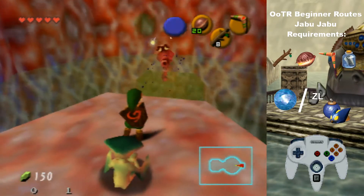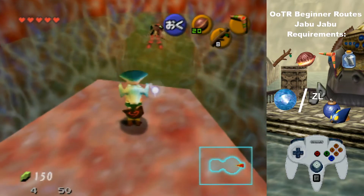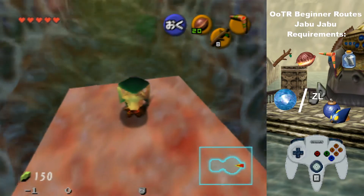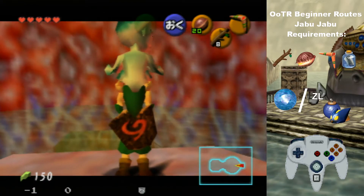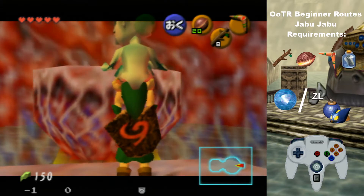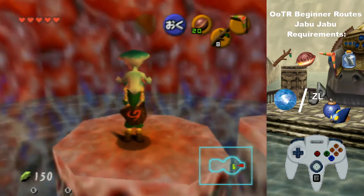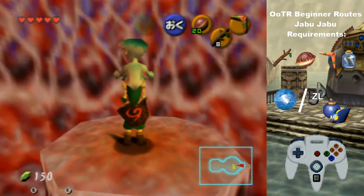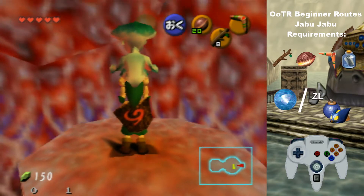Throw her to hit this switch. In Rando, the platform would already be down, so you won't have to wait for it, but it's not a very long wait. Jabu in general is a pretty fast dungeon for how long it takes, but the actual movement around it is kind of slow. Especially for how many checks are in here, since you only get four.